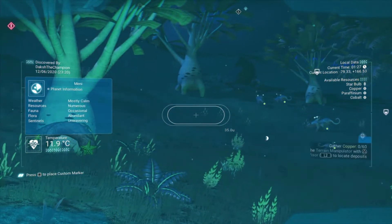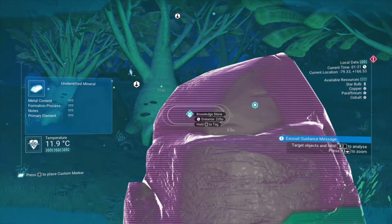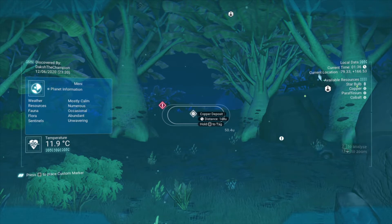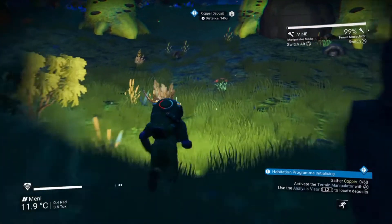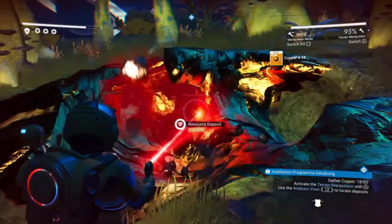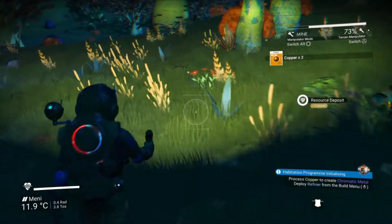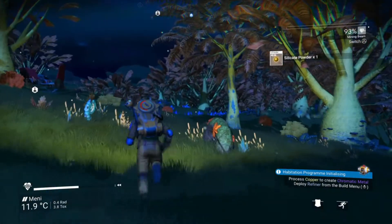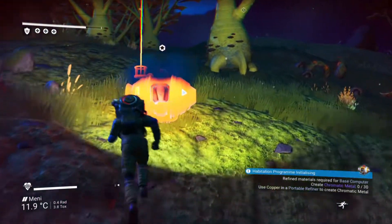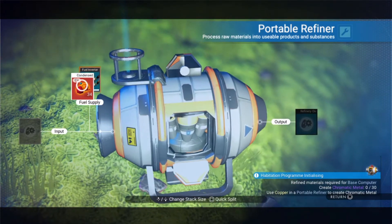That is a very technology-dense area. Our starship is that way. And this is a copper deposit, I guess. Let's go there. Planet, give me some sweet copper which I need to craft my chromatic material. And that is the last bit of copper left on this deposit. Let me get back to our starship. Now I need to place my portable refiner so that I can refine the copper I just mined into chromatic material.